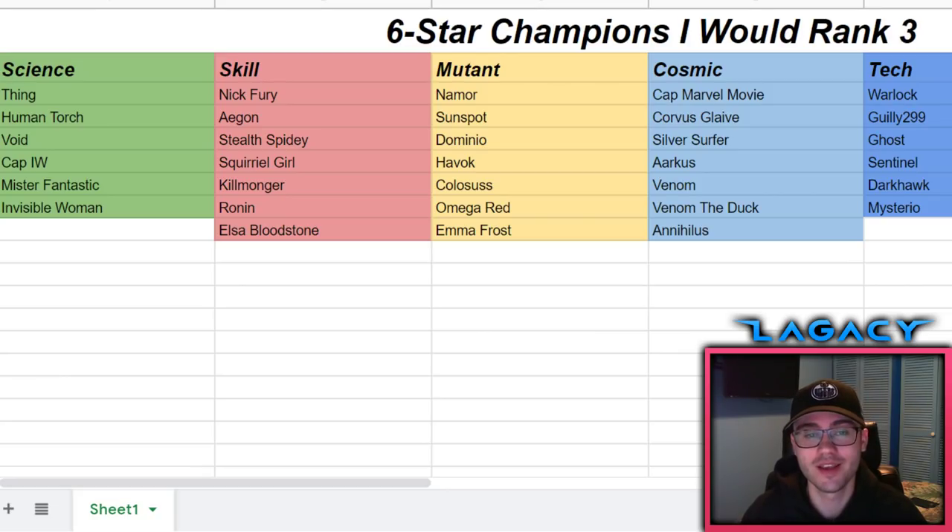Then we have Havoc - I think that's a good rank three. He's a beast, he's got good prestige, and he's an absolute monster with damage. He's got utility with non-contact mediums, meaning you can get past Korg's thorns similar to Omega Red. He also has incinerate immunity, which is pretty nice.